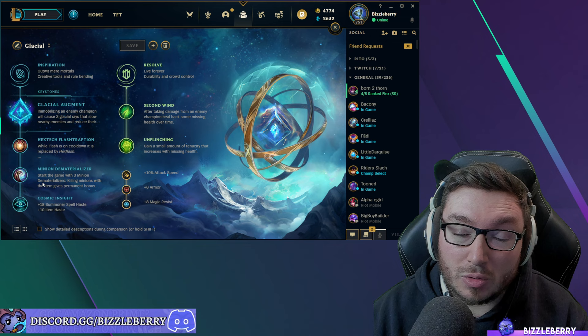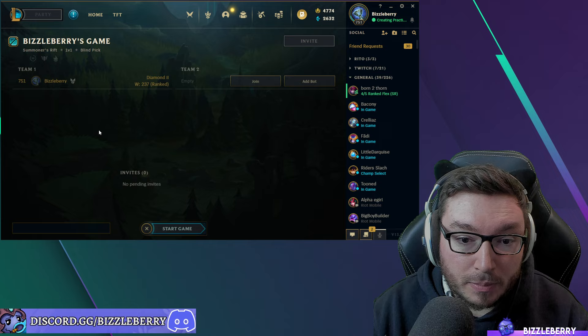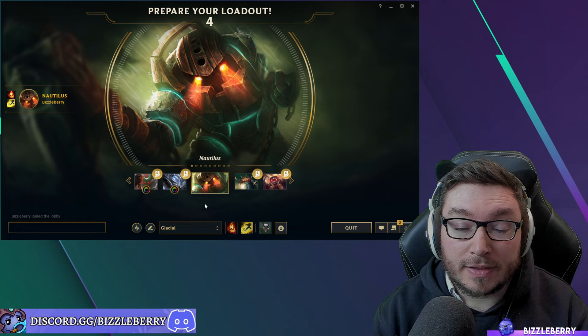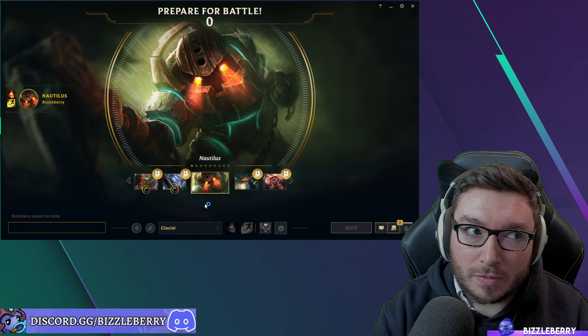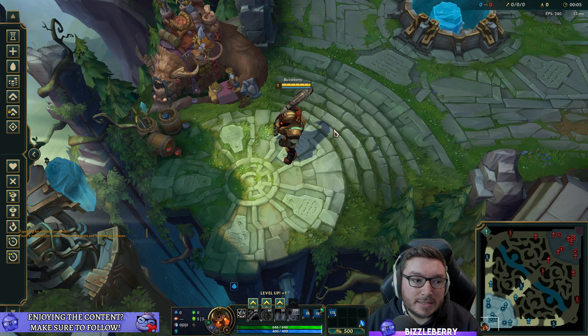For summoner spells: Nautilus has really great catch potential in the laning phase and for roaming. When there are kills to be had, there's usually an Ignite involved, so we take Ignite. We obviously take Flash as well since we're running Hextech Flashtraption — and on support you're taking Flash every single time anyway.